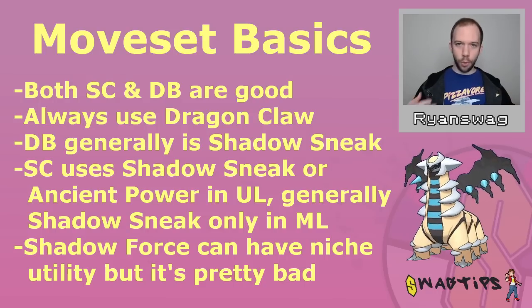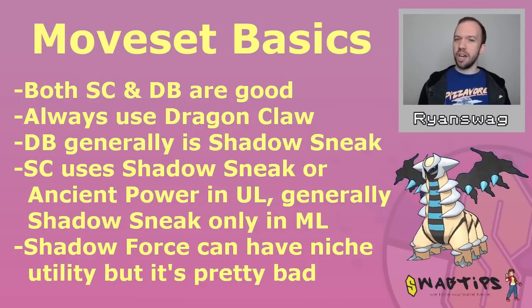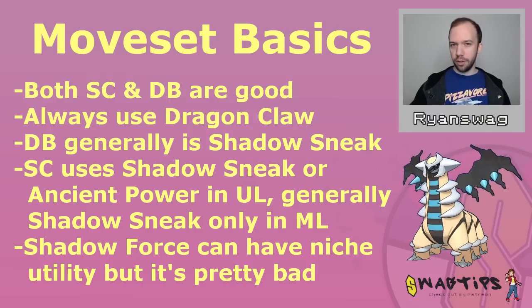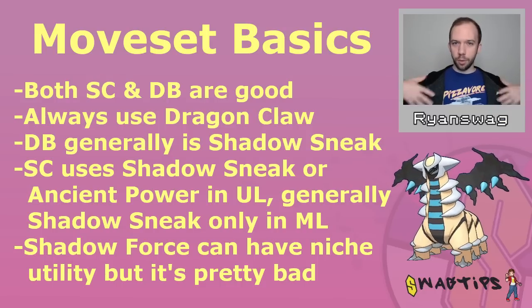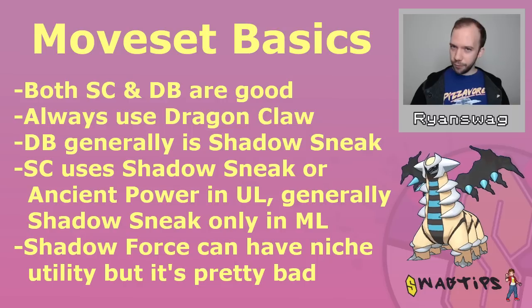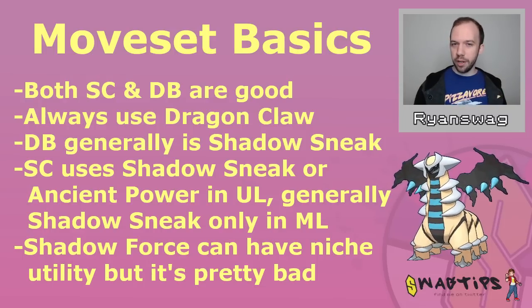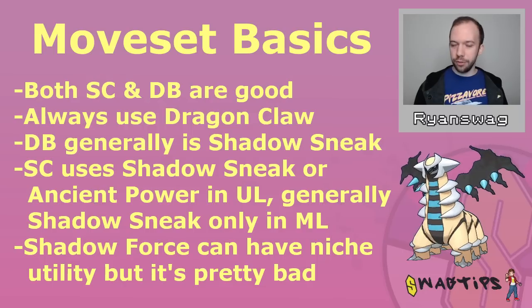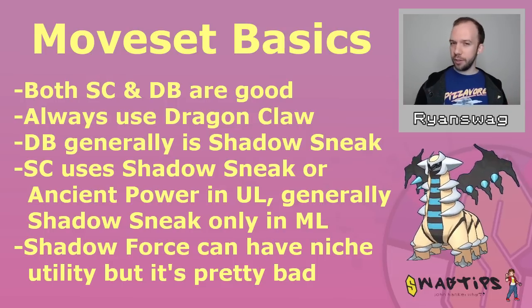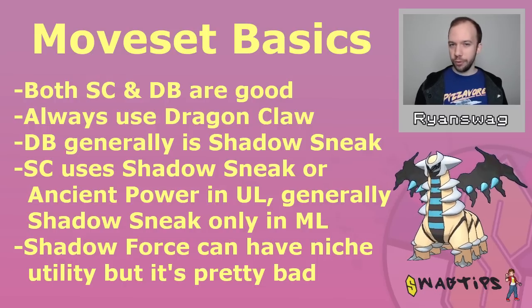For the Dragon Breath moveset, it's probably just Shadow Sneak for the same reason, but there are use cases for Ancient Power — you could throw off an opponent that doesn't think you have it. When it comes to Shadow Force, it's kind of bad at 90 energy cost, but there are some use cases since Giratina Altered Form doesn't have a big closing nuke-type attack. In Ultra League it feels pointless because Giratina is so bulky you're mostly dominating with bulk. In Master League it could have a little more clout, but it's definitely a very spicy option and not the first recommendation for a charge move.